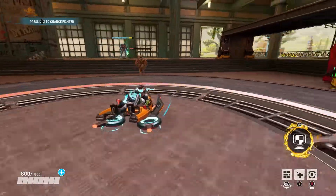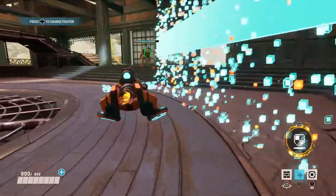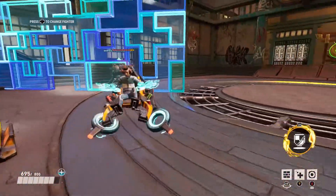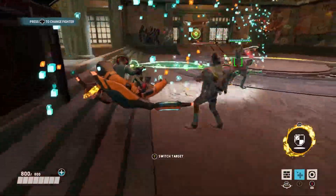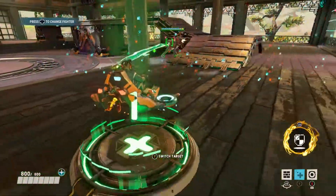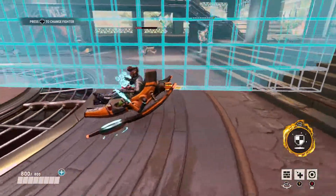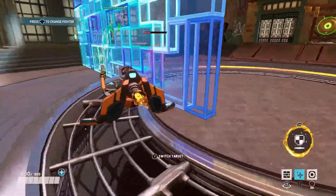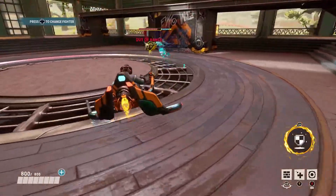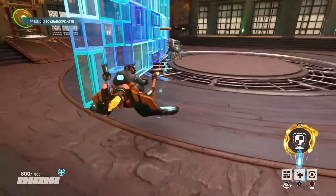His first ability is Firewall. The way you want to use Firewall is when you see an enemy coming near you - drop the Firewall to keep your distance and give yourself enough time to escape. Do not just sit there when you drop your Firewall, unless it's to block off an area so you can heal your teammate. You could also block off an entrance or passageway so the enemy won't get to the point or get to your team. It can be a very big power play because Firewall can literally block off a whole passageway.